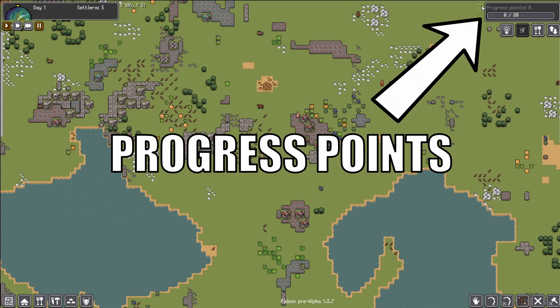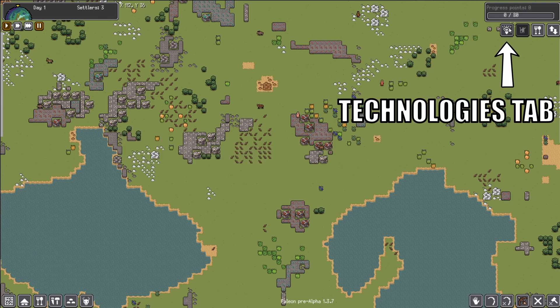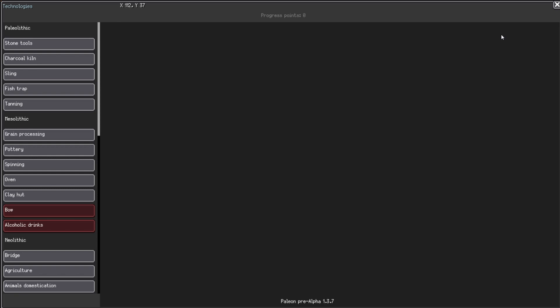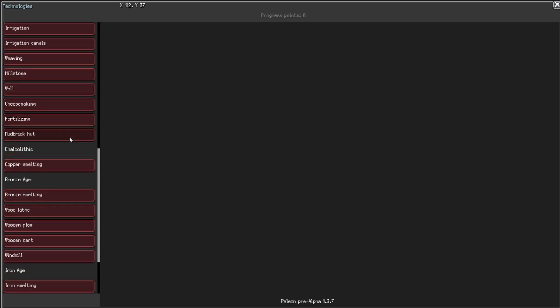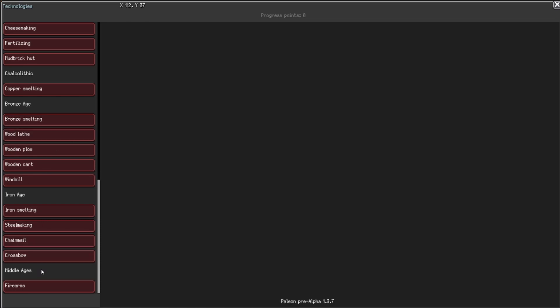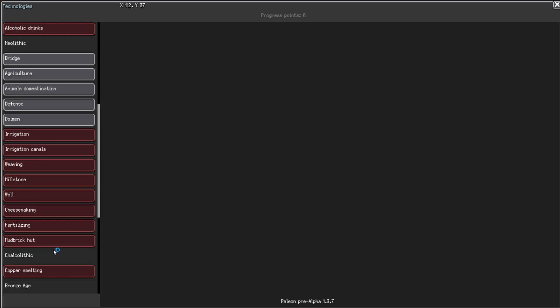Up here in the top right corner, you'll see where it tracks our progress points. The progress points help us unlock the technology. We're going to click on this light bulb here and that will open up our technologies page. You can see all the different eras that are broken down here — Paleolithic, Mesolithic, Neolithic, so on and so forth — all the way up to the Middle Ages, which is one of the newer things they've added since their last update.